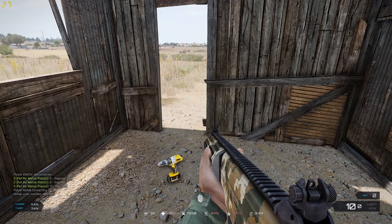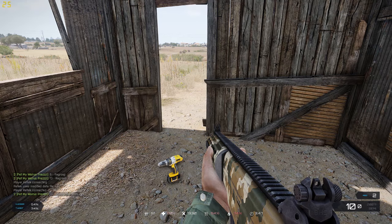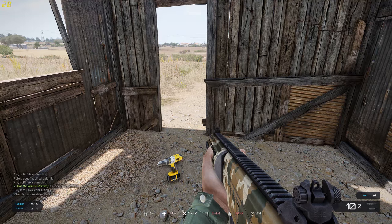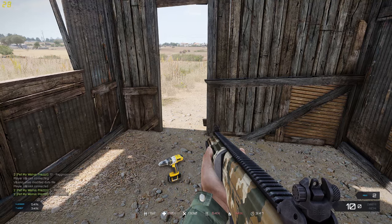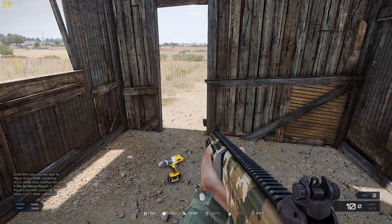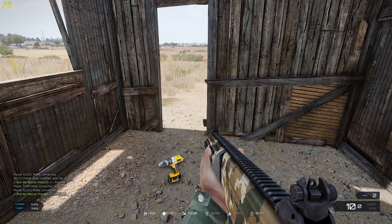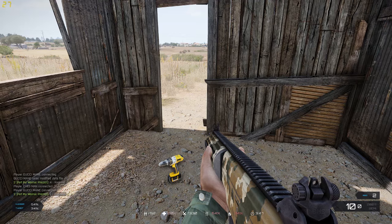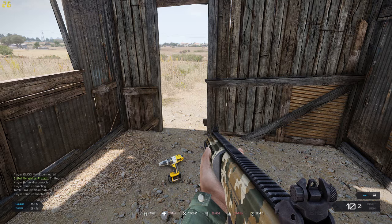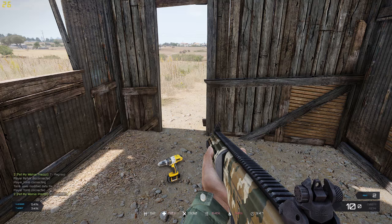So what is Exile? Exile is a mod for Arma 3 that's basically a survival slash military sim. You parachute into this island full of other people and you fight to survive, fight to build a base, loot, and basically just have fun while you're doing it.